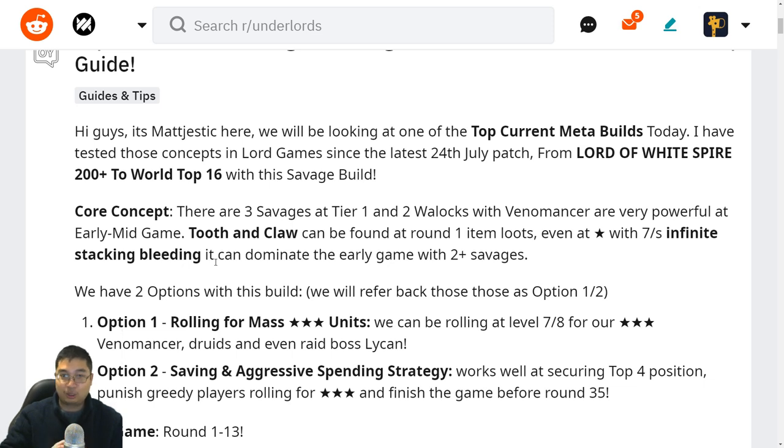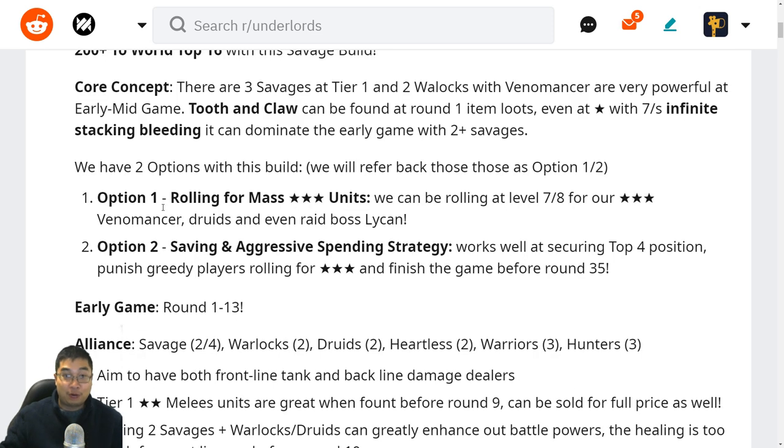We can snowball by saving and rolling for three-stars or building up a strong lineup and aggressively leveling to defeat players quicker. We have two options in this build. Option one is to roll for three-star units while at level seven and eight — looking for three-star Venomancer, Enchantress, Lichen, or even tier four units — to power boost into the late game with those three-star units.